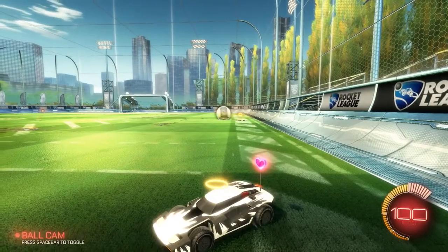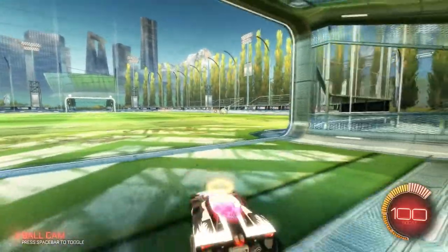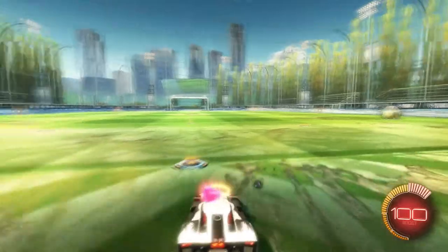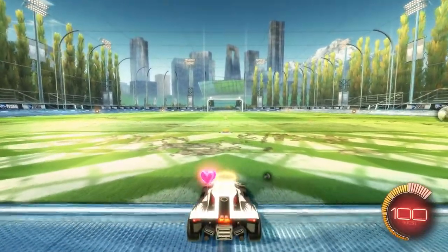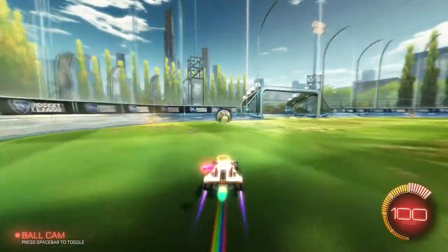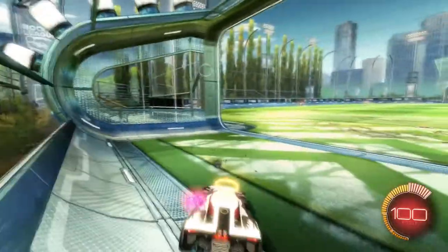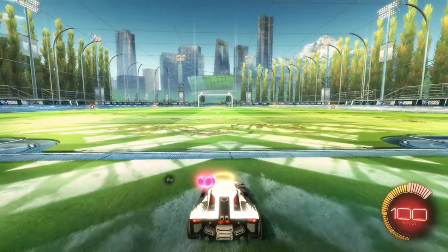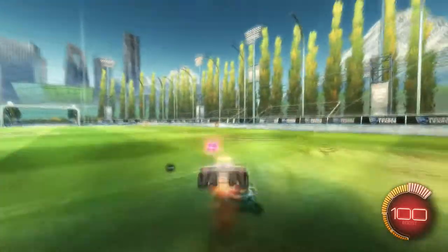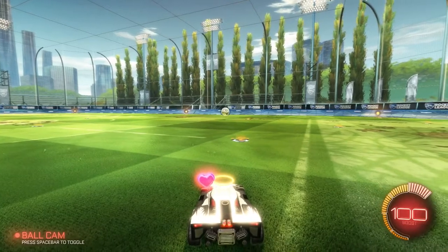I'm going to talk about one more kickoff that me and my team does — this works with doubles or triples. Basically, you have one guy here and the other guy right here. The one guy that's back will collect the boost in front of him and drop back. The other guy comes up to the ball and just misses, going the other way. This works if they're rushing the ball because usually people hit it straight down. The person waiting, depending on what side the other person goes, will try to pop it up to the right or left, and your other teammate is going to try to redirect that shot in. It's very complicated, but if you practice it a little bit it can be very effective.